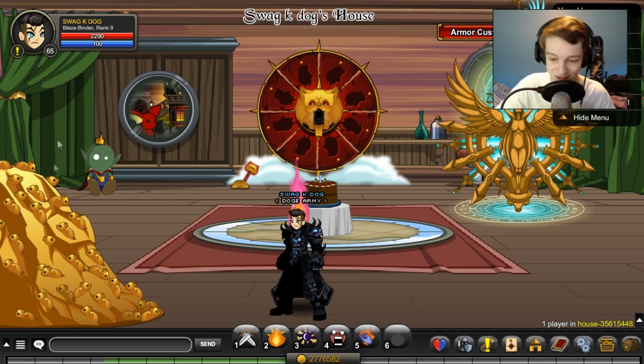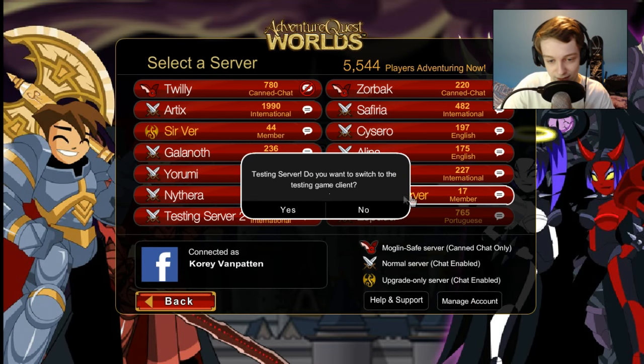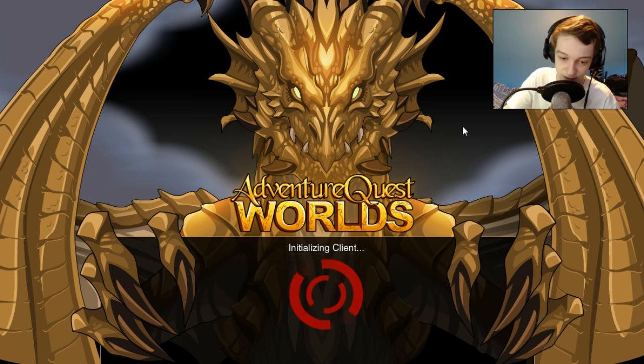The first step to obtaining the pet is going to your options and changing servers. You can't do this on a public server — you have to go to a testing server. Once you're on a testing server, just join it and it swaps over to the testing client, which loads a lot faster because there's nobody on it.